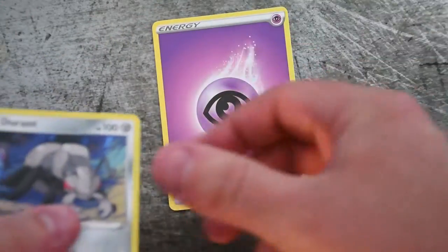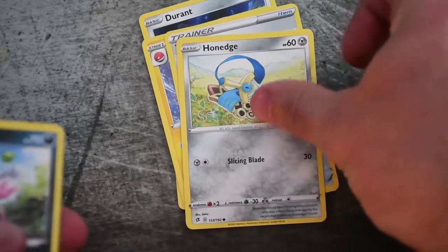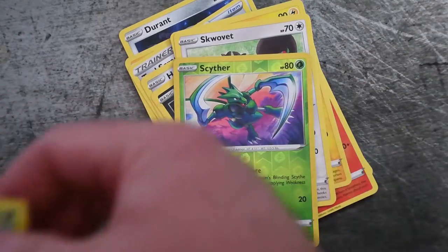Green cards can hide secrets, right? Psychic Energy, Durant, Electrode, Tool Scrapper, Honedge, Impidimp, Magmar, Electabuzz, Snom, Scyther, and Butterfree. Yeah, so it was exactly what it said it was going to be.